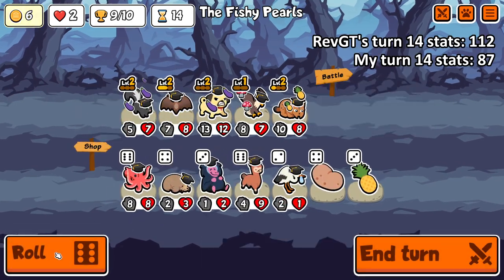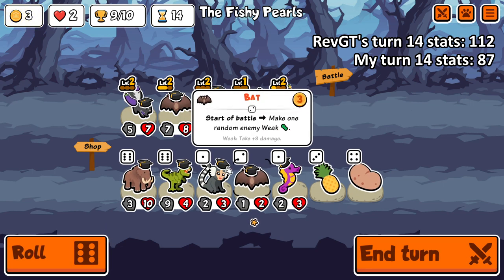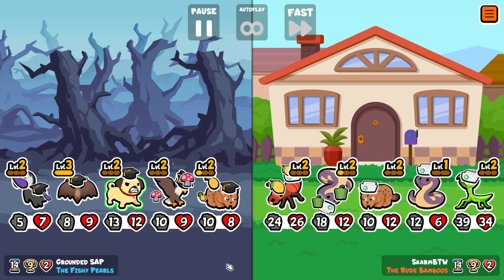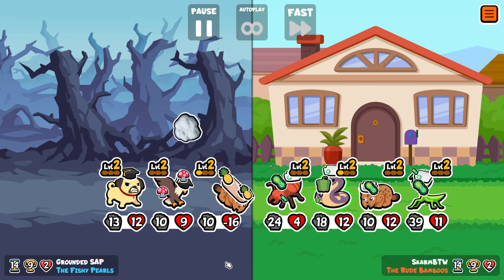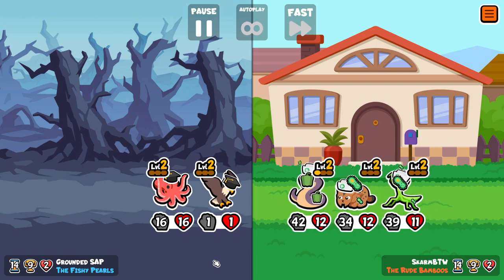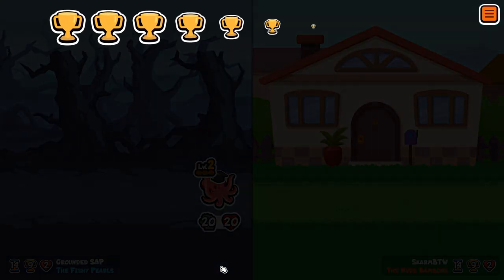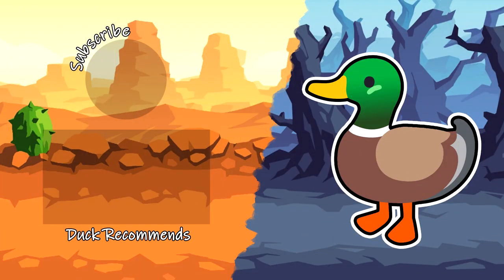We get kind of lucky with a very poor spawn from the level two Orca there, so our low stat team survives. Turn 14: 112 stats for RevGT's team, and this team has 87. We actually get the level three Bat on the last roll. The opposing team is looking very scary — they had double Cobra with Fire Ant. However, one of the Cobras gets wiped by the Lynx snipe. Our entire team gets wiped, but then Octopus spawns from the Eagle and it's going to chain reaction its way to the win.